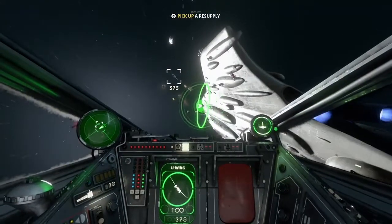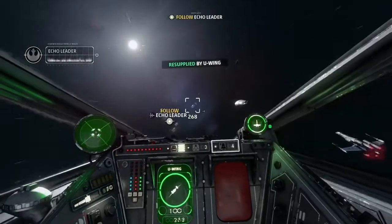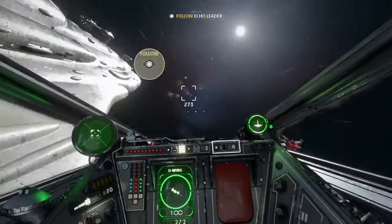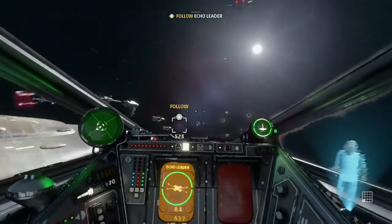Star Wars Squadrons is the Star Wars flight simulator that we have been waiting for anxiously since the middle of this year. This game puts you in the cockpit seat of one of various types of starfighters during the later stages of the Galactic Civil War. So let's start with the obvious: the flight controls.